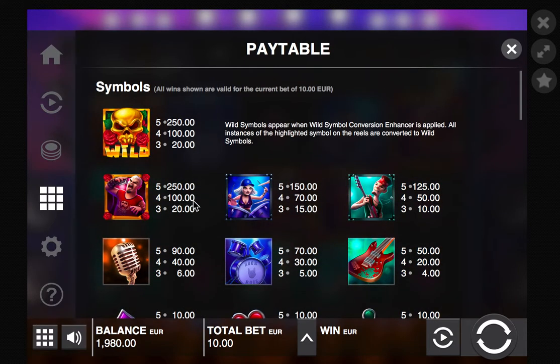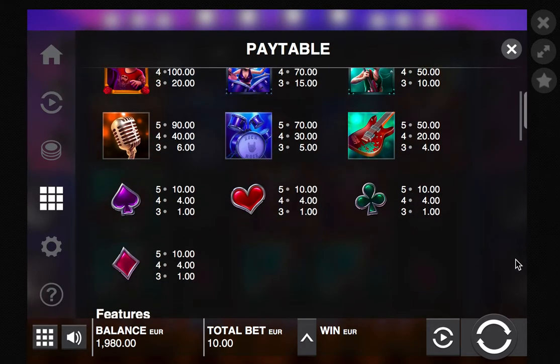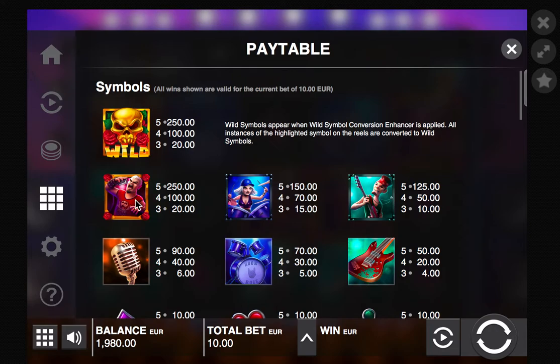We get five free spins for the bonus — free spins meaning everything we earn is profit, it costs us nothing. Our higher paying symbols are: the vocalist, the drummer, a bass guitarist, the mic, the drum set, the bass — no, that's an ordinary guitar — then the guitar, and then the lower card symbols. So we get the vocalist and the drummer and we're in with some good line hits — three, four, five of a kinds.